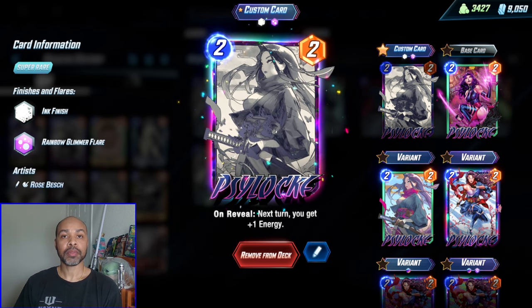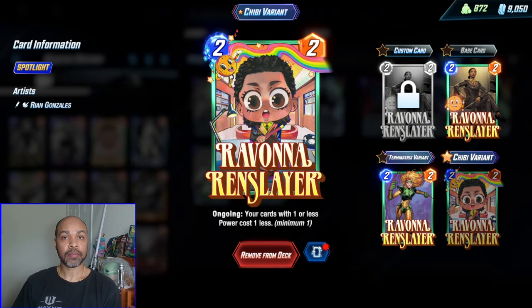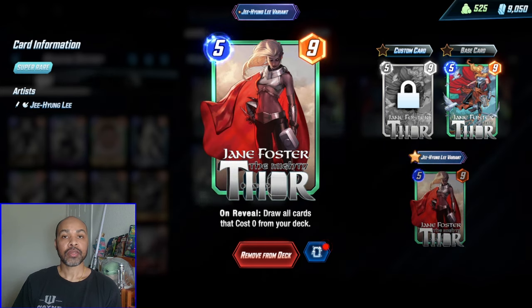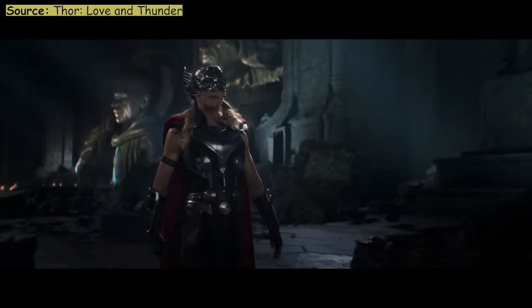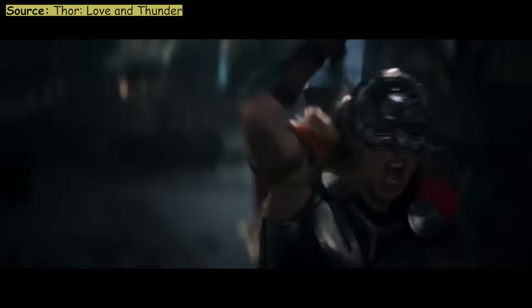We have Psylocke who helps you play Mr. Negative on turn three, and Ravonna serves that same purpose. If you are missing one of those cards, Zabu also works. Ideally, Jane Foster is in your hand when you play Mr. Negative, because then you can play her on turn five and she will extract all of the new zero cost cards you have in your deck.